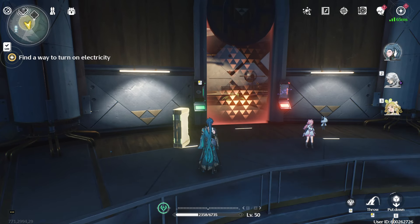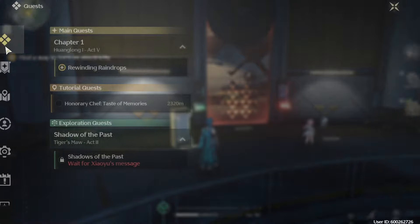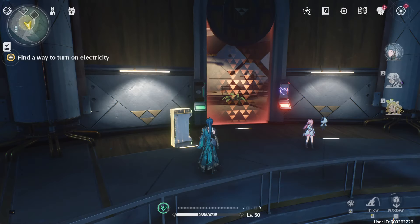Hey folks, MonkeyKing here. Today we're going to be discussing how to find a way to turn on electricity, which is the quest line for Rewinding Raindrops.